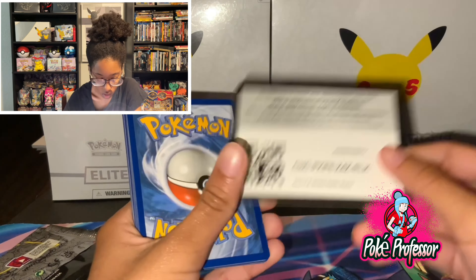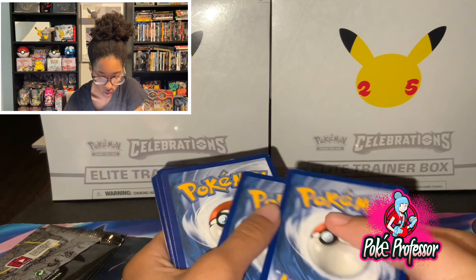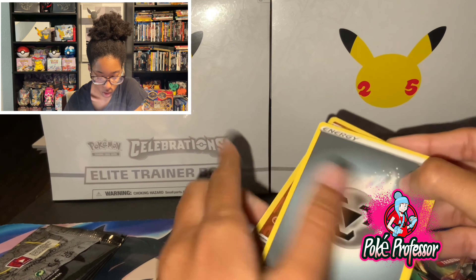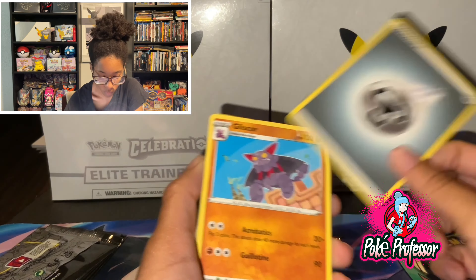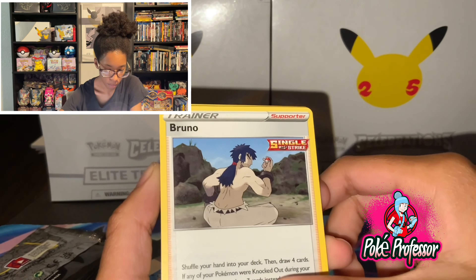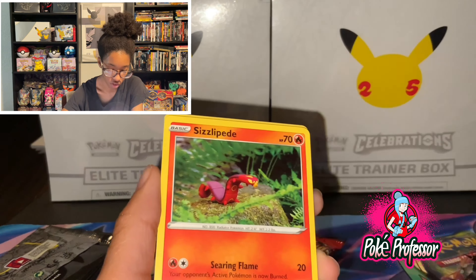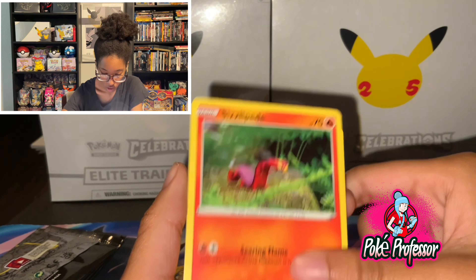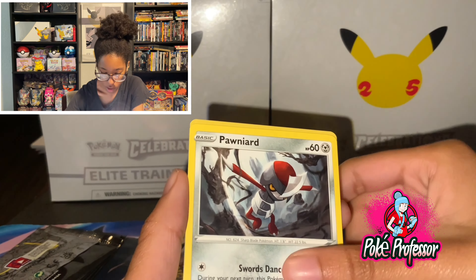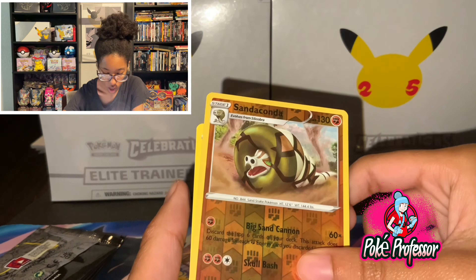Code card. One, two, three, four. Fighting. Electric. Steel. Gliscor. Bruno Mars Rapid Strike. Mustard. Worse to catch up and relish. Sizzlipede. Shanks. Cacnea. Ponyta. Timber. Reverse Holo Sandaconda with a Stone Joiner.